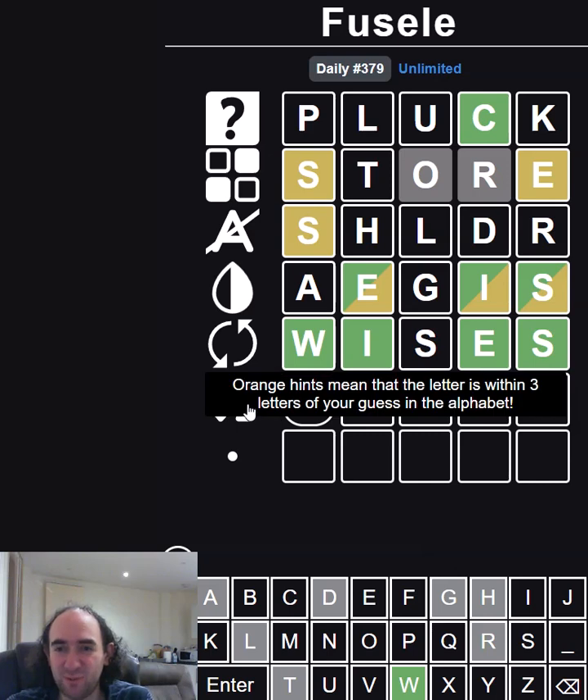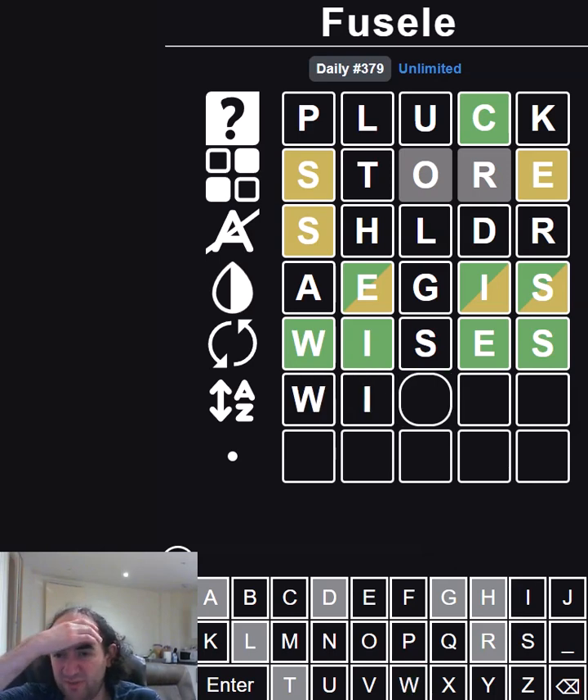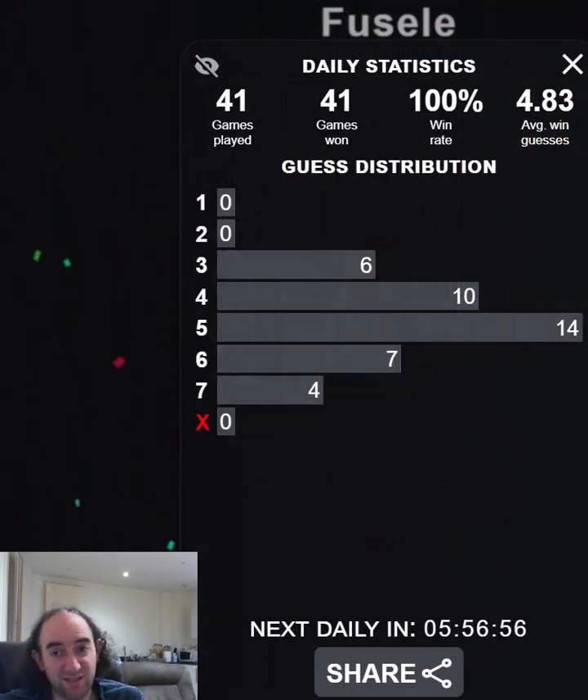Orange tiles mean that the letter is within three alphabetically. So it could be Wines or Wipes. The good news is, if I go for one of those and it's orange, then I'll know that it's probably the other one. Is there anything else it could be? A V, I suppose. But if I go for an N or a P and it's not orange, then I'll know that it's more likely to be a V. Let's go for the N. It's not orange — I'm going to go for the V, but this is my last chance. That is a relief.